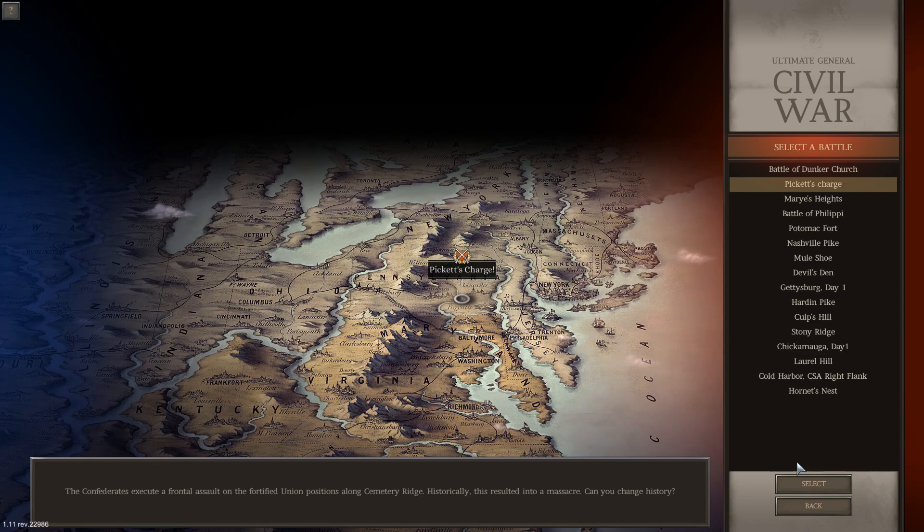Hello everybody, it's the Historical Gamer once again, and today we're taking a look at a game that has been featured quite extensively on my channel. That is because 206 years ago today, the Battle of Gettysburg came to its climactic conclusion with Pickett's Charge — the ill-fated Confederate assault on the Union's center at Gettysburg, which resulted in a defeat that the Confederacy could not hide from.